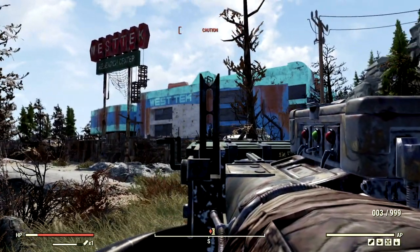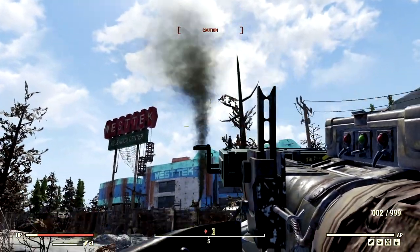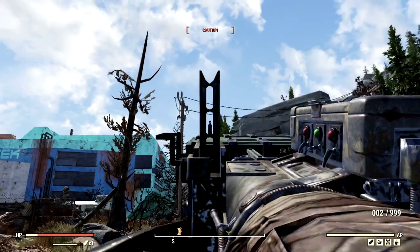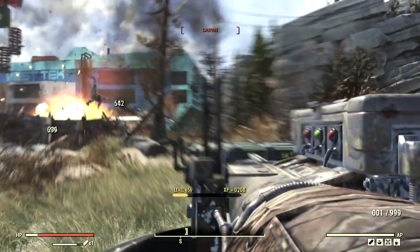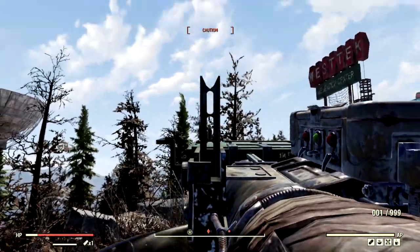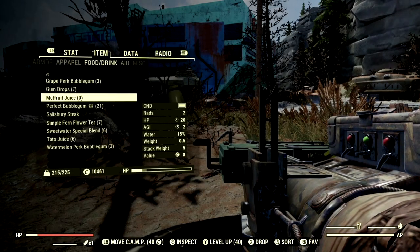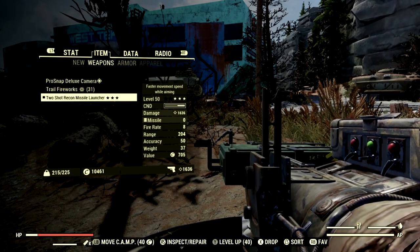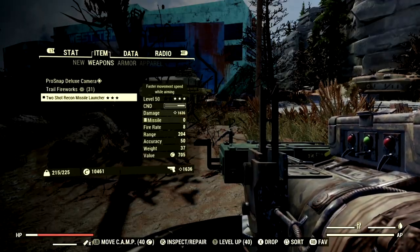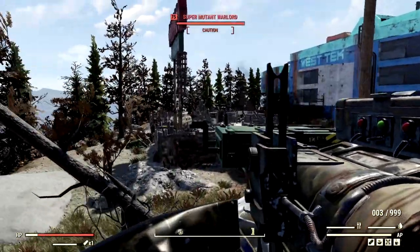We've made our way over to the West Tech Research Center. All I have to do is aim up just like this — and gosh dang, that super mutant is dead. You don't even have to aim up, you can aim over here too. That's insane. That is absolutely ridiculous. I must thank Angry Turtle for showing this on one of his videos, because I had no idea about this missile launcher. Look at the base damage with it being a two-shot — 1,636. That's of course with all my perks equipped, but still, that's an insane amount of damage, especially with this auto-locking on it.